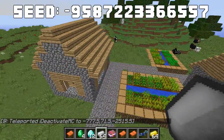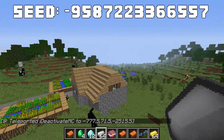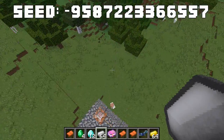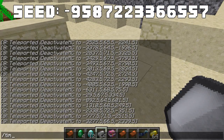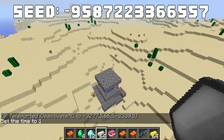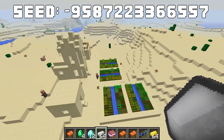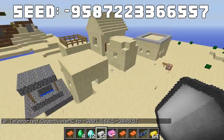The fifth village is unique — it has a library where you can get books for enchanting, and there are horses nearby in a forest biome. The sixth village doesn't have a blacksmith and is probably the weakest of the group, but it does have quite a lot of farms so you can collect plenty of food.